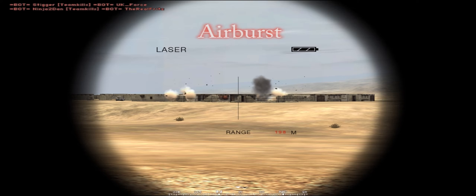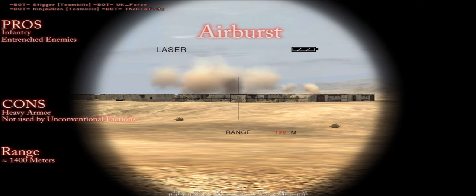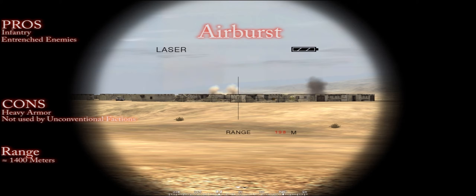Here we have the airburst rounds. Airburst rounds explode a few meters off the ground, and this is very effective against infantry that is entrenched behind different emplacements as well as on balconies. They also have a very great and effective range.